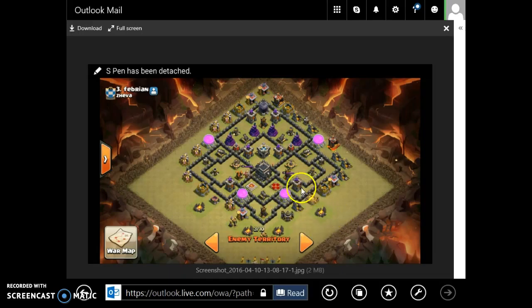Basically what you're going to want to do is place a Golem right around here, another Golem right around here — get them to focus on the Archer Tower, get the other one to focus on the Air Defense. Then probably two or three Wizards over here, two or three Wizards over here, and probably an Earthquake spell to open this whole thing up.